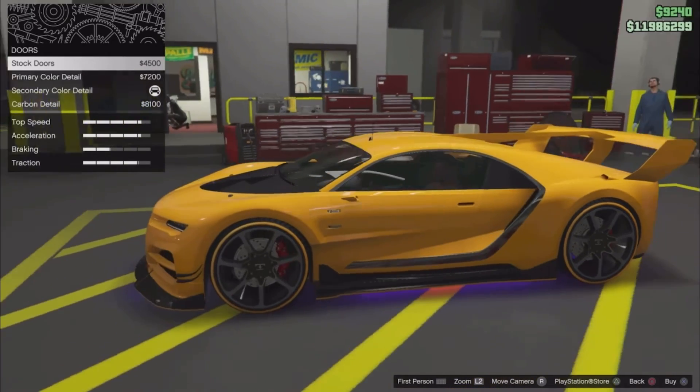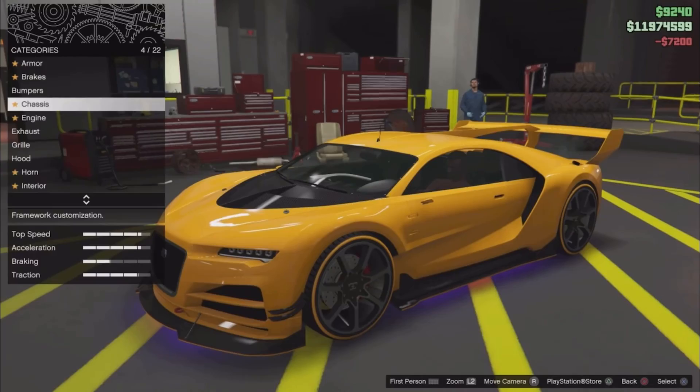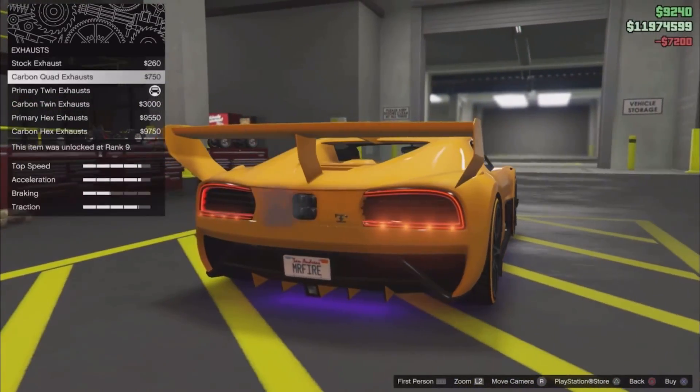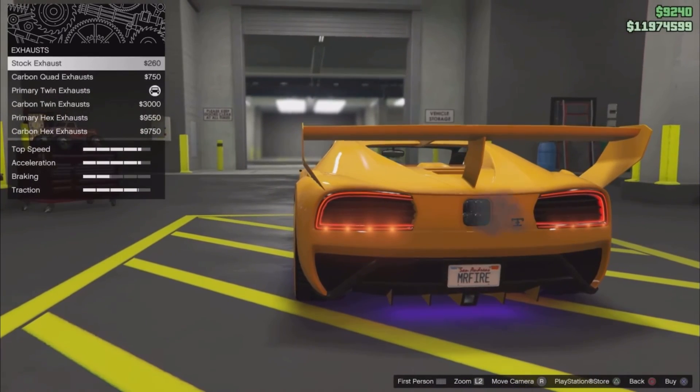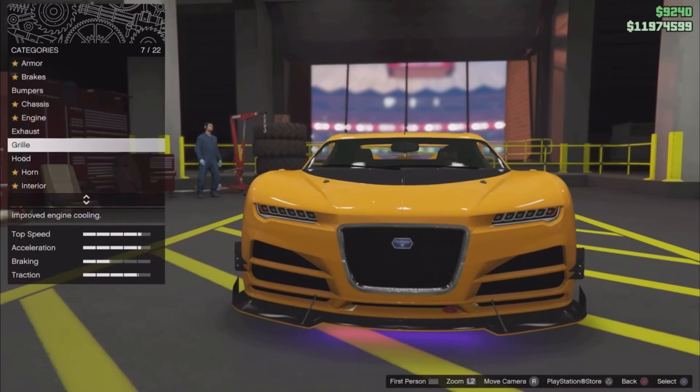You put whatever you prefer here. I do recommend the primary twin exhaust because it looks nice — you can see the logo at the top like that.